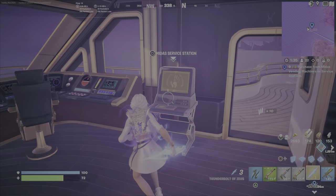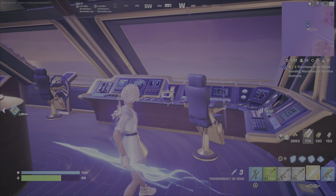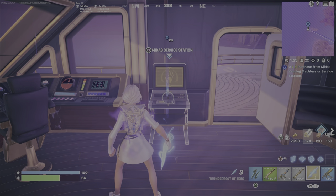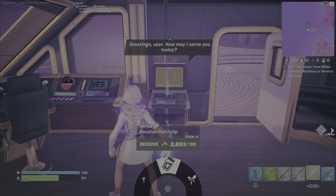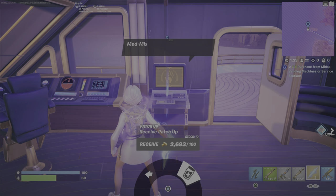You can interact with the exact same one three times — make three different purchases from it and your challenge will be complete, whichever one you choose. I'm going to push the square button, then move my joystick left and right to switch between the options.